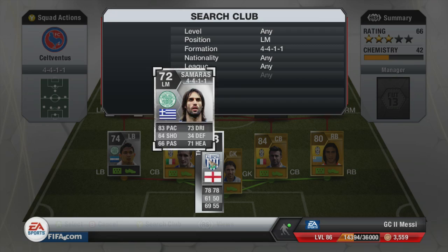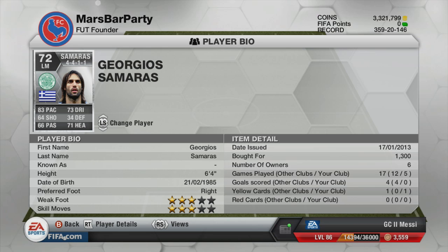At left mid we have another Celtic player — big Georgios Samaras. I've seen him play quite a bit and I don't know where they got the 83 pace from, but he's 6'4 with 83 pace, 73 dribbling and 71 heading. That height and pace combo is outstanding and he costs only 1,300 coins. His crossing is really really good.